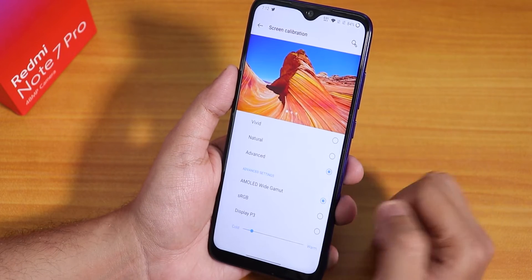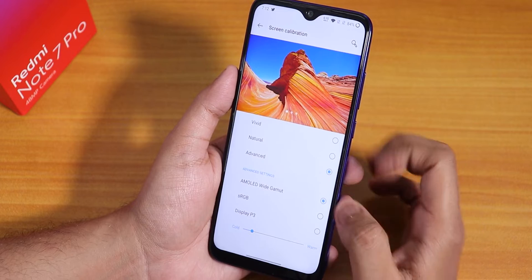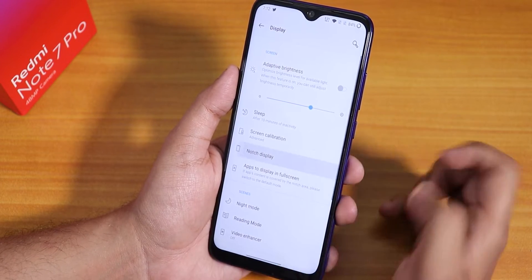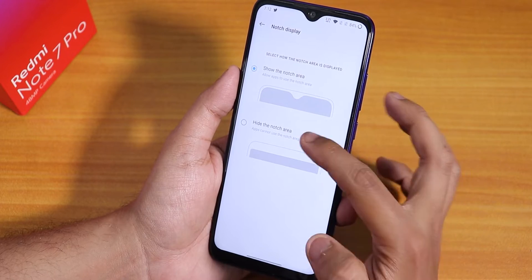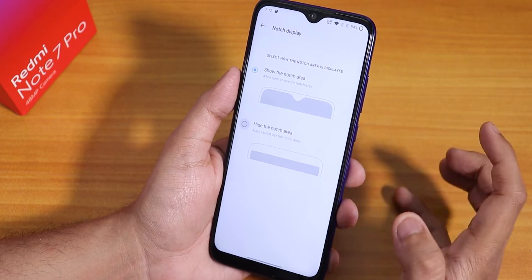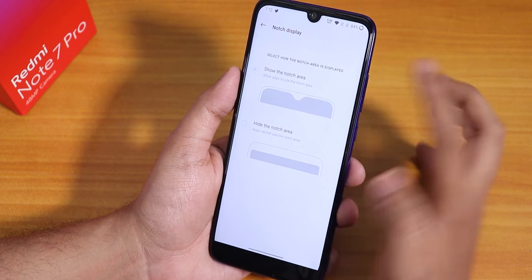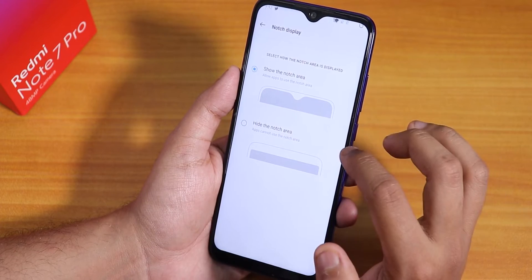A screen calibration option is there — I've done a little calibration because by default the display was looking a bit yellowish. Inside display settings we have the notch display option: you can hide the notch if you want, or keep the default which looks pretty cool.